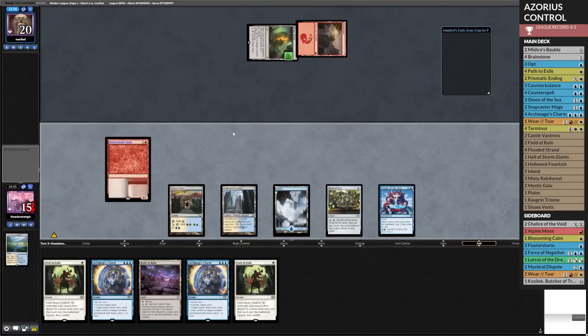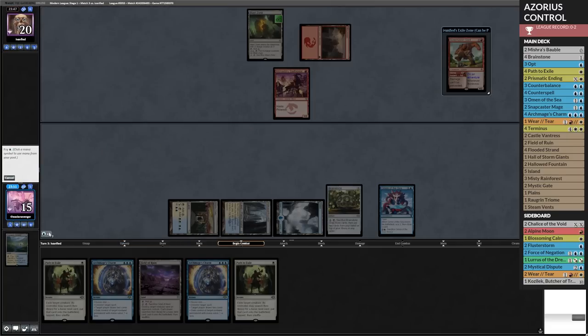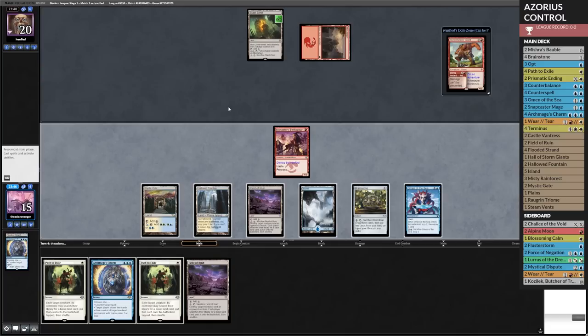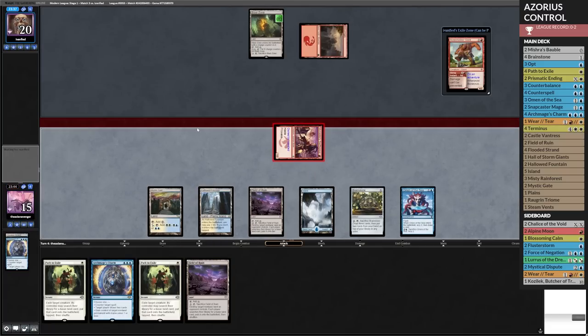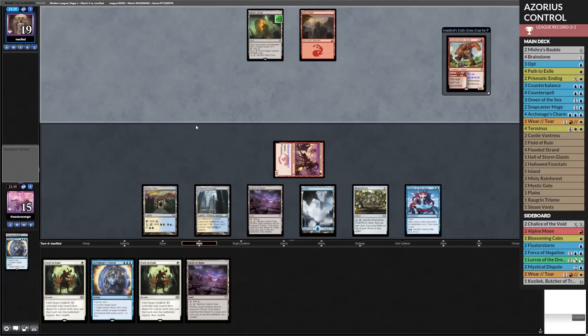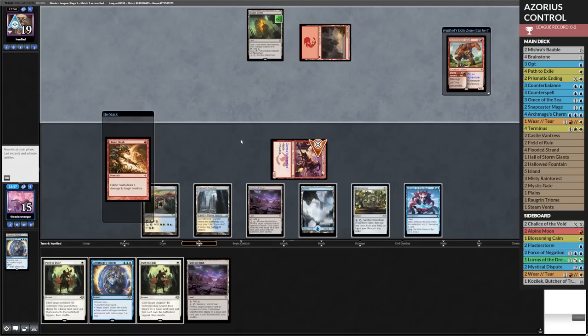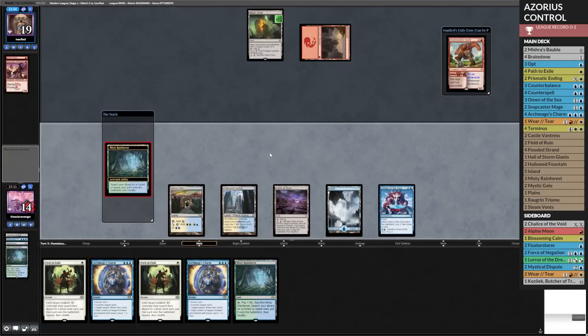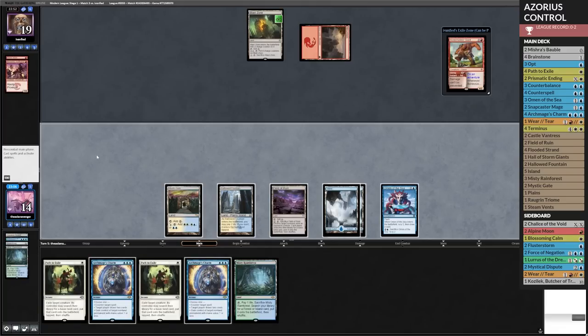The third blue source doesn't actually hurt as much as you would think. And now I can actually Path my own thing if I wanted to really get some lands going, but I don't think I do — so we're just going to get in there. We have a win con now, look at us go. They are very desperately looking for a third land because they need to play this Giant. I'm just going to go ahead and Path it. Pathing it gives them a land, and I don't know how much I like that. They do play 20 lands plus four MDFCs, but the MDFCs are Spike Field Hazard. I'm not going to blow up that land so they have double red.